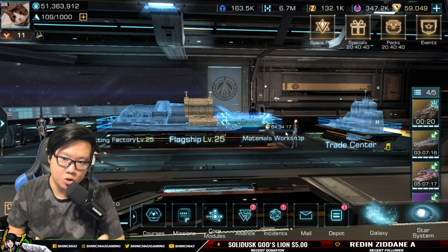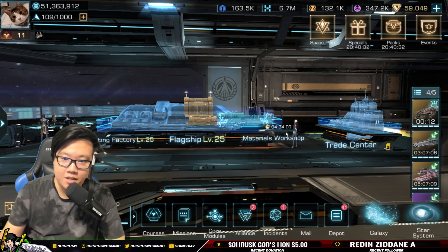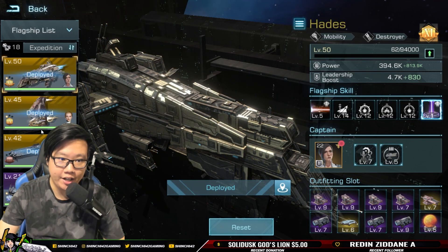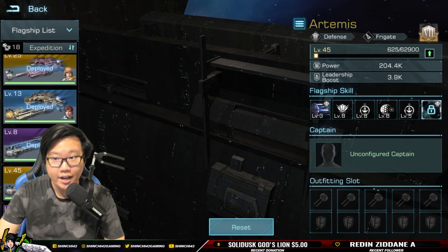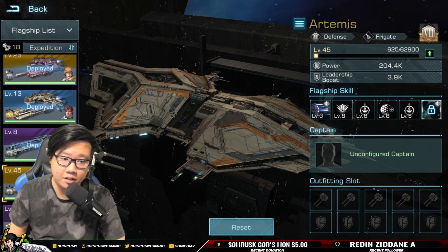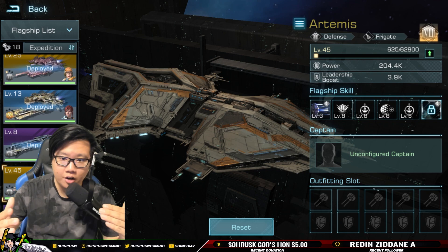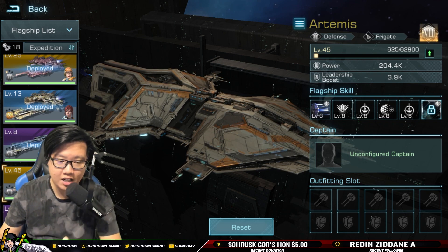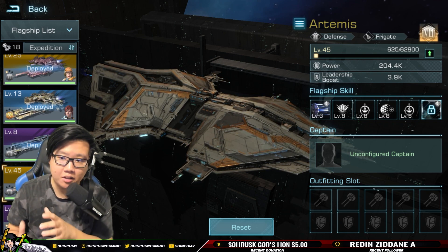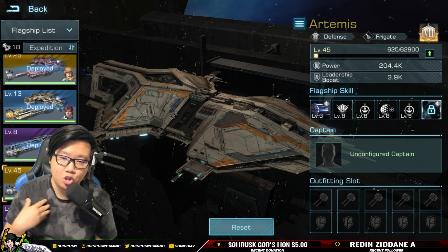What kind of pairings should we do with an Orion setup? A lot of players will probably think of an Artemis, which is the legendary version of Orion, so they'd want an Orion-Artemis combination. But what about free-to-play and low spenders? What flagships should you work on? In this video we're going to talk about setups for the Artemis as well as the Orion. My name is Shinchi42, this is Infinite Galaxy.